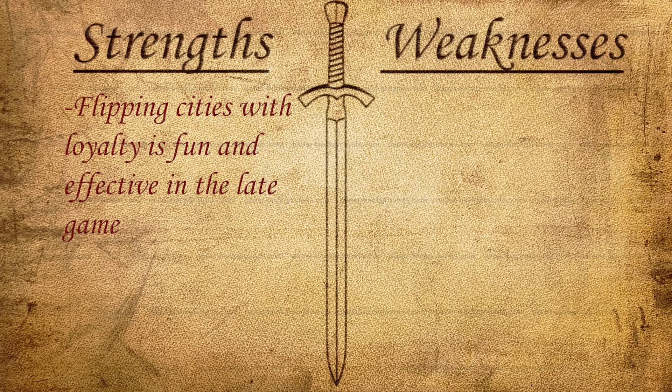As for weaknesses, Eleanor is very weak until the late game on both England and France's side. Court of Love doesn't really do much until you're very late in the game with a lot of great works, because otherwise most cities can just resist the negative loyalty pressure. Both France and England's abilities also don't really come into effect until at least the medieval or renaissance eras, so for that first section of the game you don't really have much going for you. These two leaders have some of the weaker starts among leaders in the game.